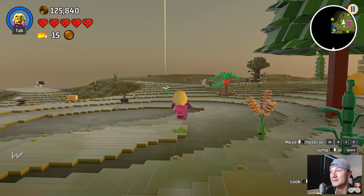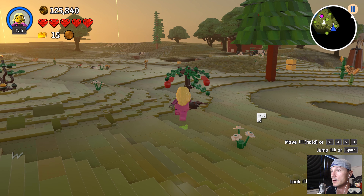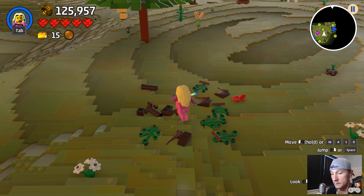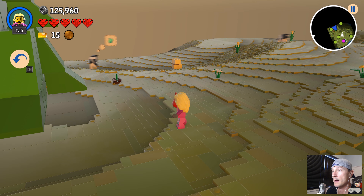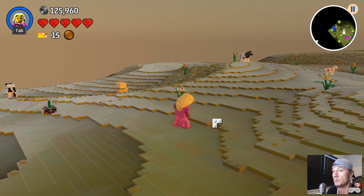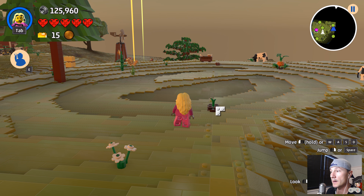We didn't get any gold bricks, but that's okay. Oh — can we get these apples off this tree? Can we get one of those apples? Red apple! We do need a green apple though if we want to get those cool cows. Wait — if we break this, can we get that thing?